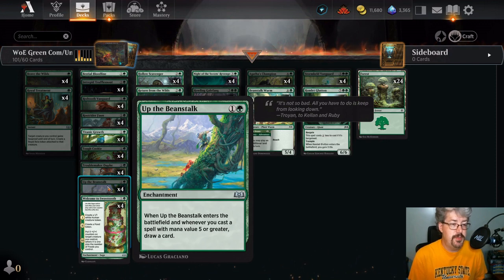Up the Beanstalk is making waves in older formats, particularly where there are pitch spells — spells you can cast for alternate costs. Those spells have always been problematic. Whenever it enters the battlefield and whenever you cast a spell with mana value five or greater, you draw a card. That's not a difficult condition to fulfill, and it draws a card as soon as you play it — almost like cycling except you're left with an enchantment on the field you could bargain. If it sticks around, maybe it'll draw you a bunch of cards. Even for Standard, this card seems quite good. I would go ahead and craft it — it's just an uncommon.